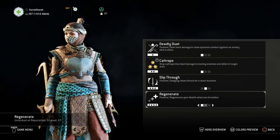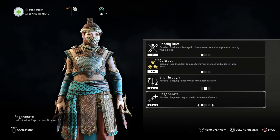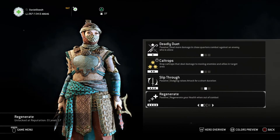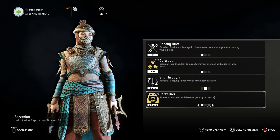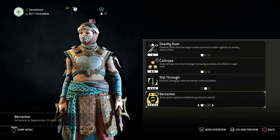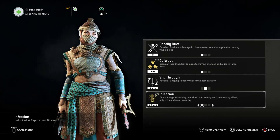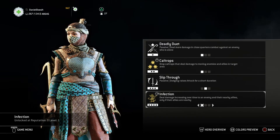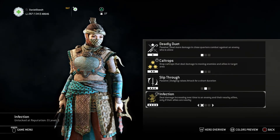For the fourth feat I go with Infection over Berserker and Regenerate. Regenerate would be nice, but we already have Devour and Headhunter building our health, and we have a heal zone — so why use a healing feat when we could use a damage feat? Berserker used to increase attack greatly but now it only boosts defense and speed and doesn't stack with anything else. With Infection, if they're grouped up rushing your commander or the Guardian, you pop Infection, throw Caltrops, do a dash attack with Slip Through to increase that hit's damage, and it's over.